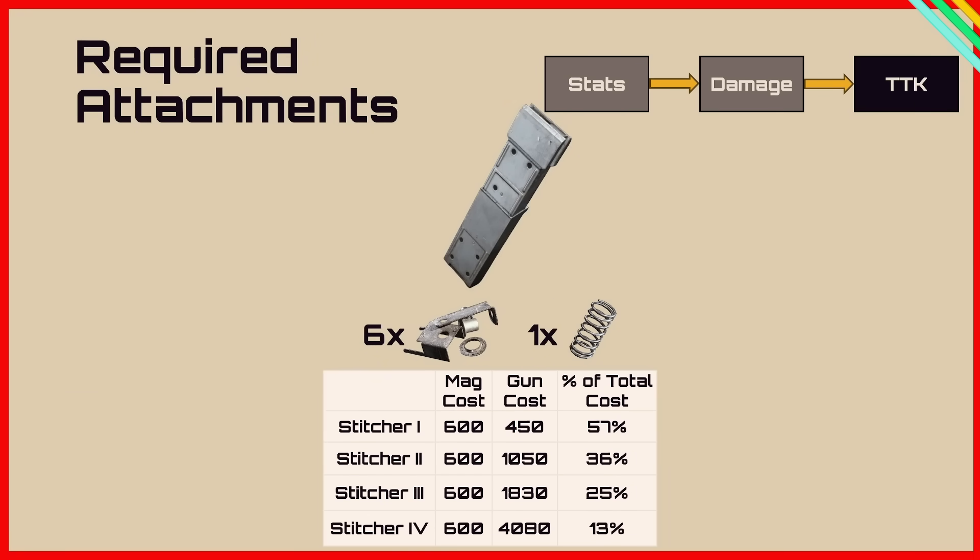I don't usually talk about attachments, but everyone runs a Light Magazine 1 on the Stitcher, so it's worth discussing given the number of shots it takes to kill. It costs 6 metal parts and 1 steel spring to craft, totalling a cost of 600. Adding that to the gun cost, the magazine represents 57% of the total cost at level 1, 36% at level 2, 25% at level 3, and only 13% at level 4. On a level 1 it's essentially pointless; at level 3 or 4 it makes a lot of sense, especially if you're going against medium or heavy shield users.